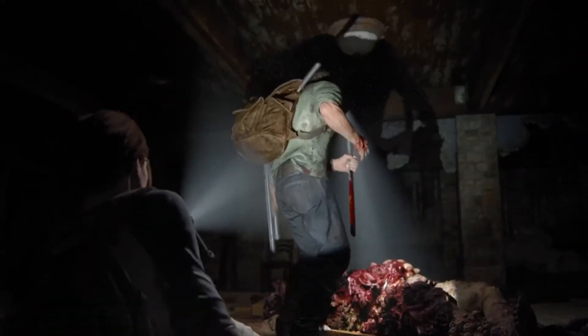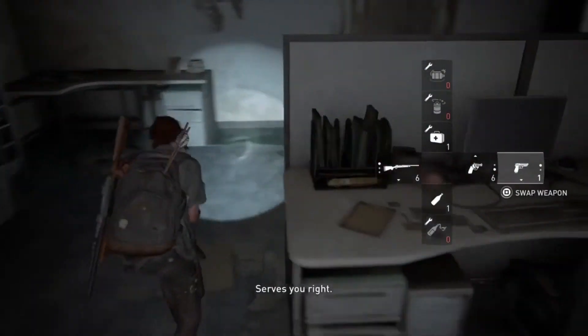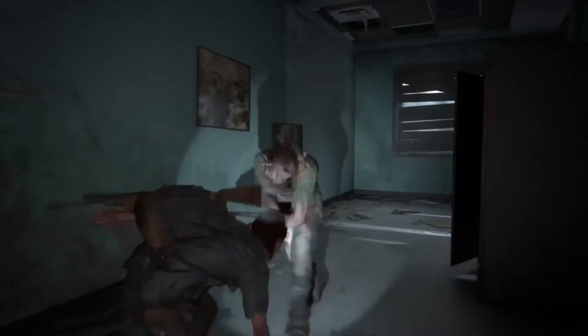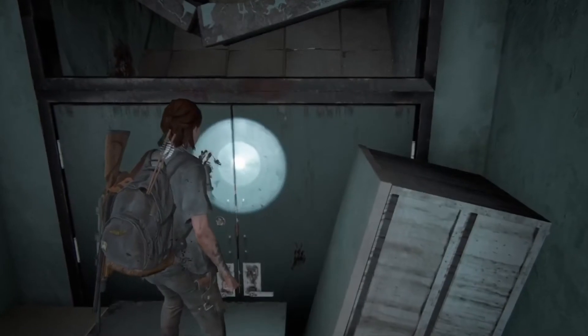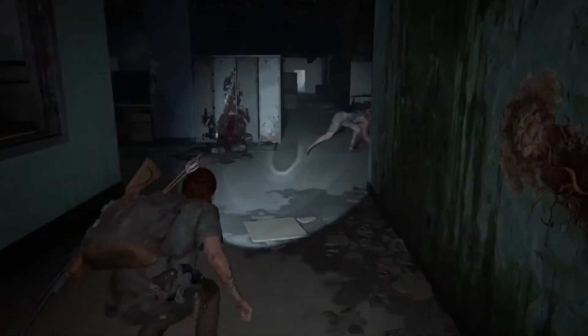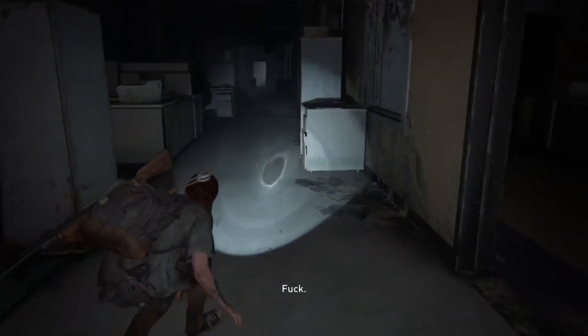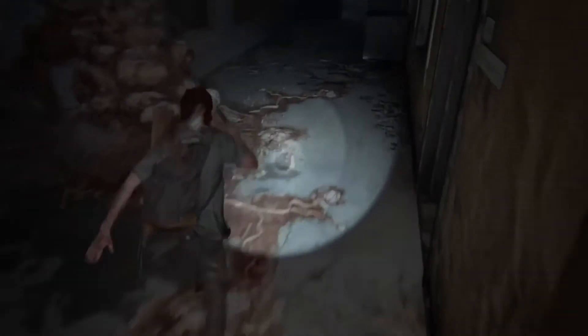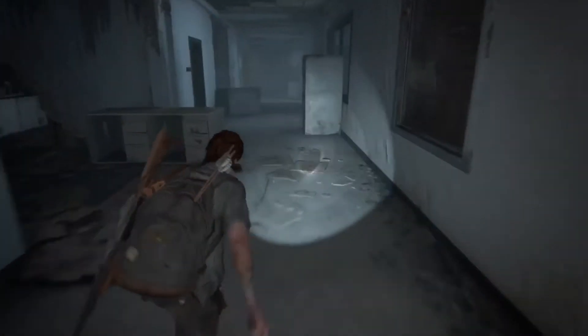Now we're moving on back to the present day sections with Ellie. They're all relatively simple aside from the hospital infiltration area because that section is just so heavy on the RNG and the AI has all sorts of weird things going on. Here's an encounter with the Stalkers — you don't have to kill this first guy, he just disappears after a certain amount of time. I thought I could do a strike animation on him but it just didn't work. Then we have another encounter with the Stalkers that I'm just going to run past because Stalkers are so passive in these kind of encounters.